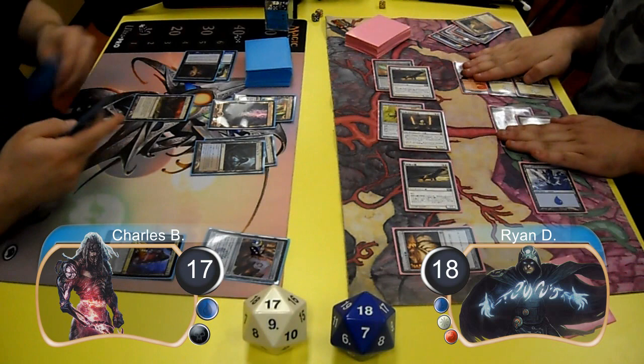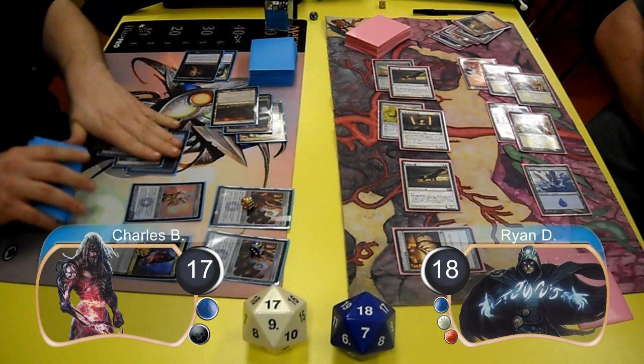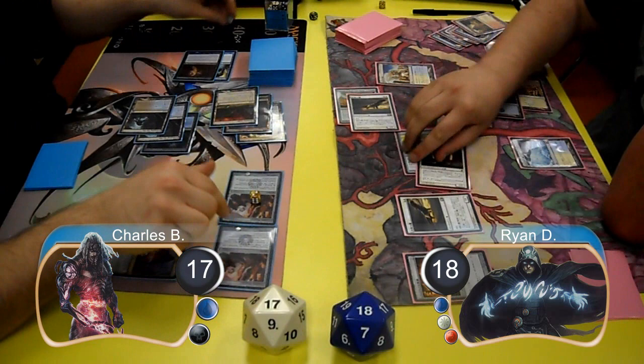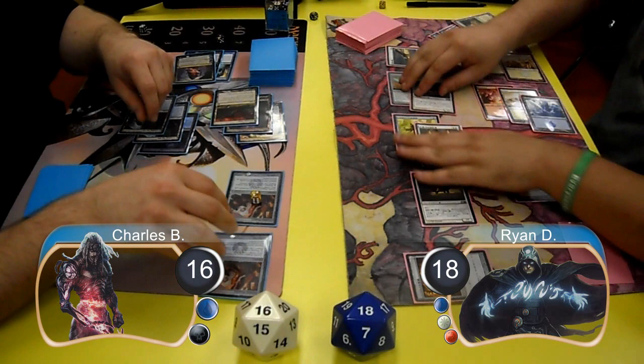So Ryan sent the other two Hawks at Charles' Tezzeret for three damage, taking it down to one loyalty. For Charles' next turn, he started off by laying down a Drowned Catacomb, then used Tezzeret to find another Tumble Magnet and put it into play, then resolved his Etched Champion. Ryan then laid down a Glacial Fortress and animated his Celestial Colonnade. Pre-combat, Charles used his two Tumble Magnets to tap down the two Hawks with equipment. Ryan sent the Colonnade at Tezzeret to kill it, sent his last Hawk at Charles for one damage taking him to 16, and finished his turn by laying down another Squadron Hawk.